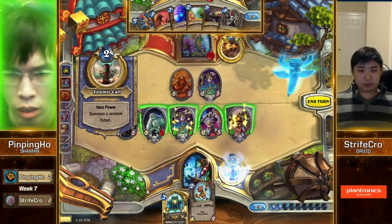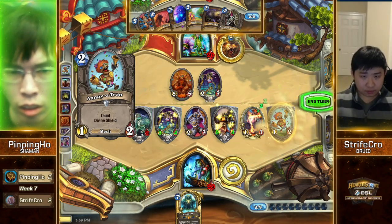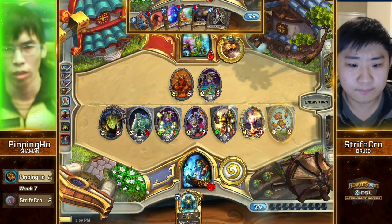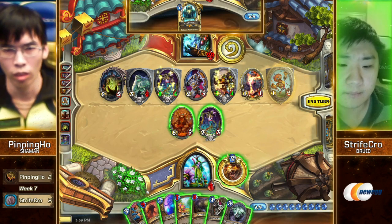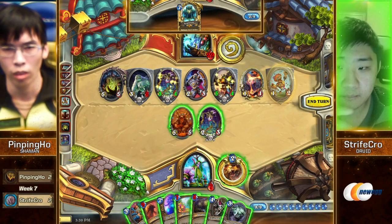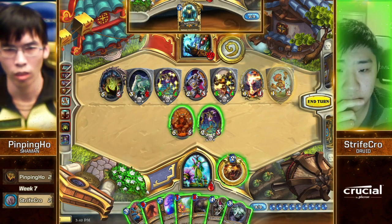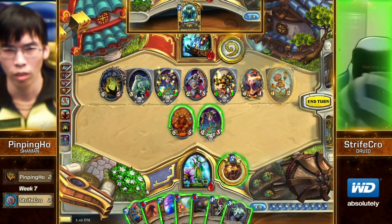I also thought Ancient of War was coming out. I think he's afraid of Earth Shock or Hex — the Ancient of War would be a Hex target. Alright, Pingping Ho gets in for a lot. If he plays Ancient of War and kills off the opponent's Zombie Chow, he'd be at 12 health with an Ancient of War. Does Swipe do anything here? That's a good question — it's pretty complicated.